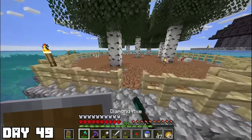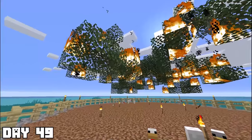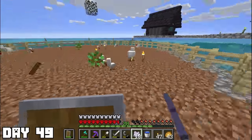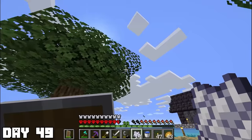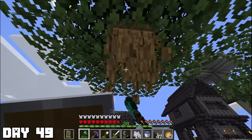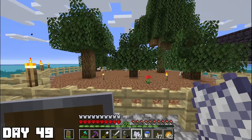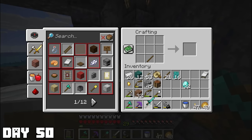Day forty-nine: possibly the best day ever. It was finally time to get rid of the gross birch forest. After chopping all the logs and getting a little impatient, I burned down the leaves. After planting all the oak trees, I used some bone meal to make sure I'd get more saplings. After growing all the trees, I realized something was wrong — they were all kind of short. We're only tall boys here, so I chopped down all the small ones and grew some nice tall oak trees.